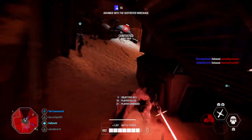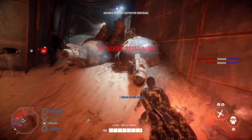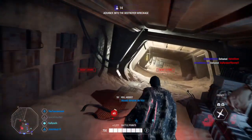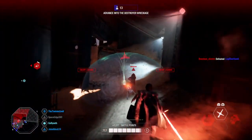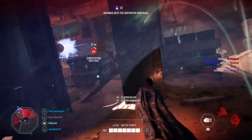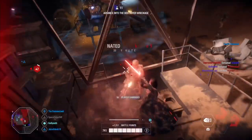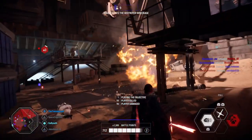The next combination is pull to frenzy, which is for large groups. If you see a large group in the distance, pull all of them toward you then activate frenzy — you'll wipe the whole squad without taking much damage. After that is freeze to frenzy: freeze an enemy then jump in with frenzy to quickly eliminate them and move on to your next kill.